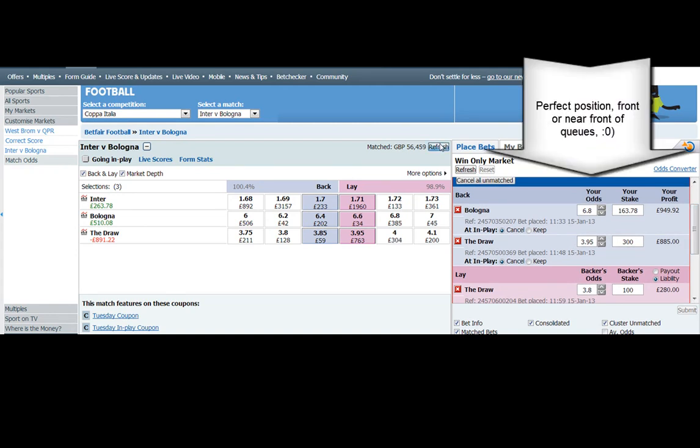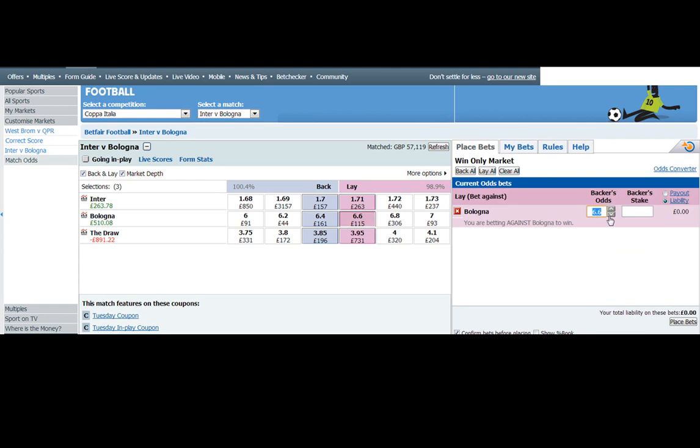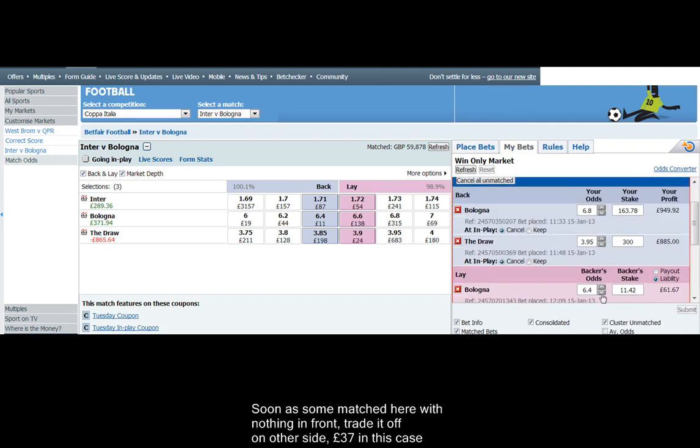So our 6.8 back on Bologna is starting to get matched. Just having a look at what the prices are doing. We're going to get rid of the excess 37 pounds here because we've had 37 pounds matched at 6.8. Let's get in the queue for that — some of it has just been taken, as you can see.